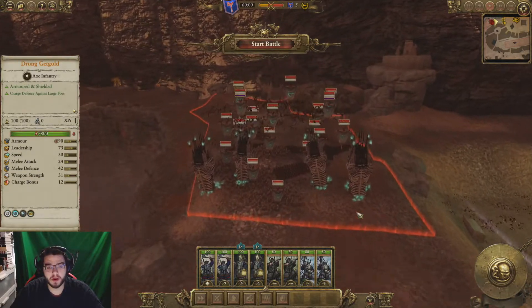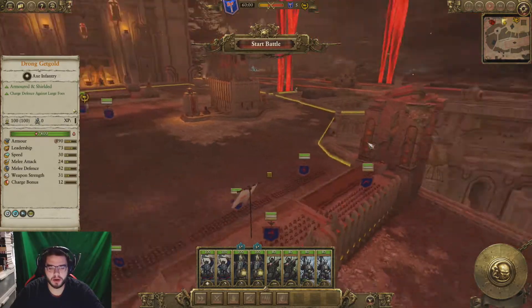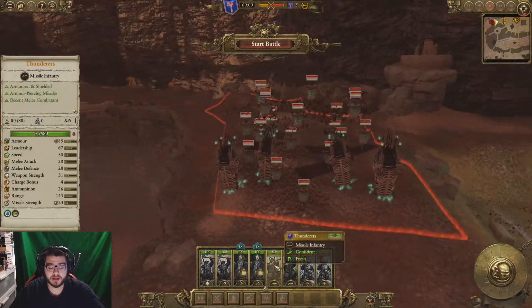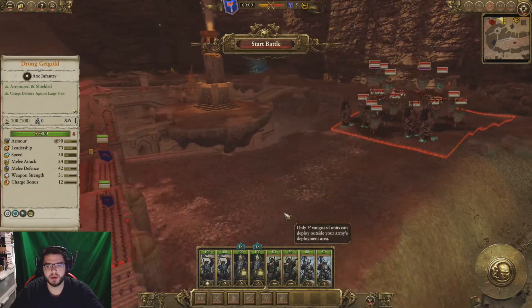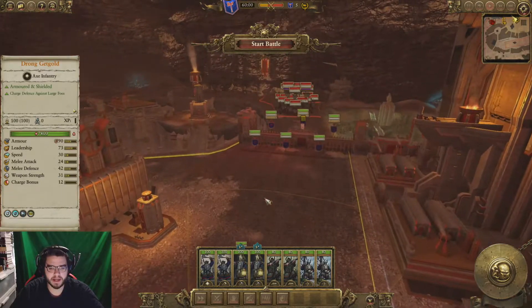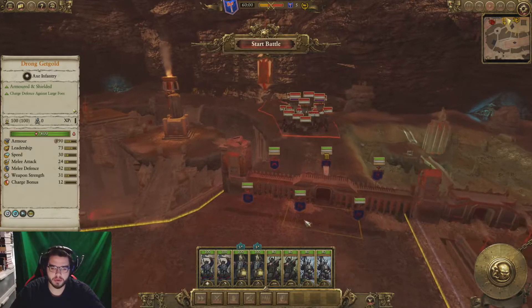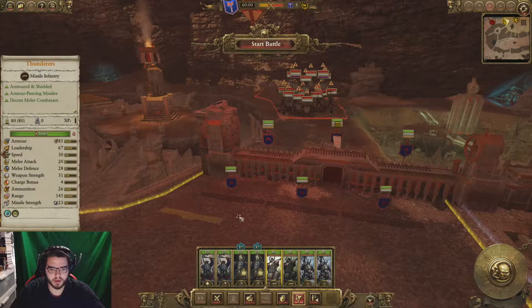If I try holding the walls there will be a nice choke point with troops on them, but my ranged units would not be as effective as they otherwise could be. So I think what I'm going to do is fight within range of the walls, so that way my units could fire up on the walls as the enemy is coming through. Let's see how I can potentially make that work.